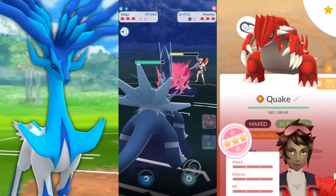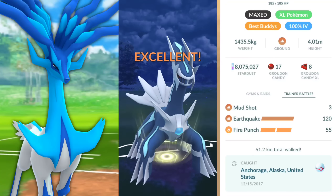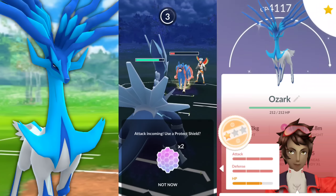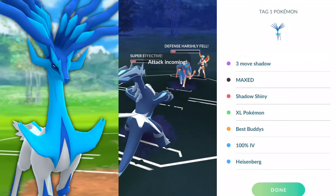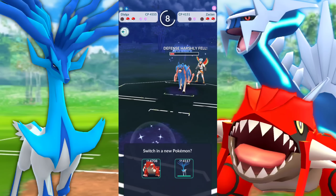We're going to be pairing Xerneas up with a 100% IV Groudon with best buddy equipped, because I still haven't gotten my Dialga to best buddy. I don't know why — maybe because it's just that one point off from 100, I feel like it's not worthy. That should be more incentive to do it. We've got Groudon in the lead and Dialga on the team as well, and we're going to have a blast.